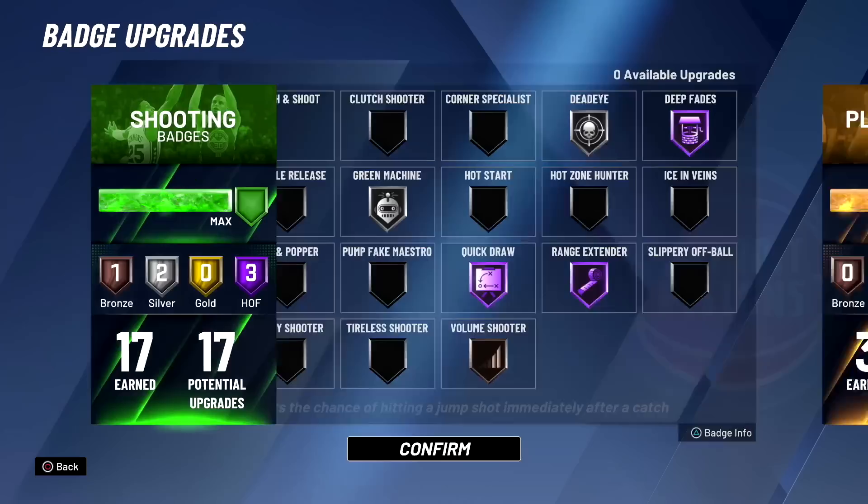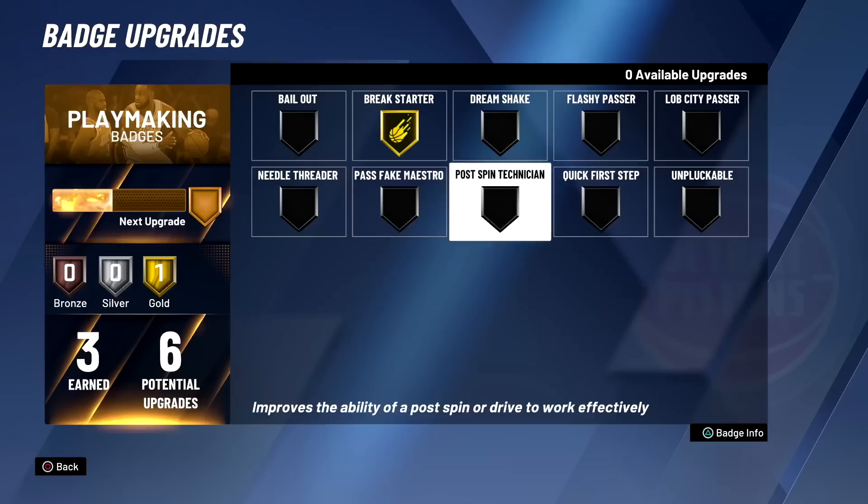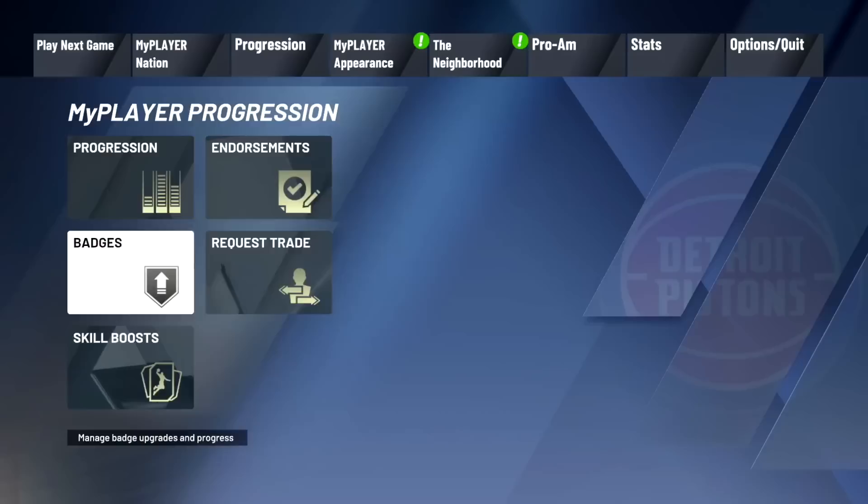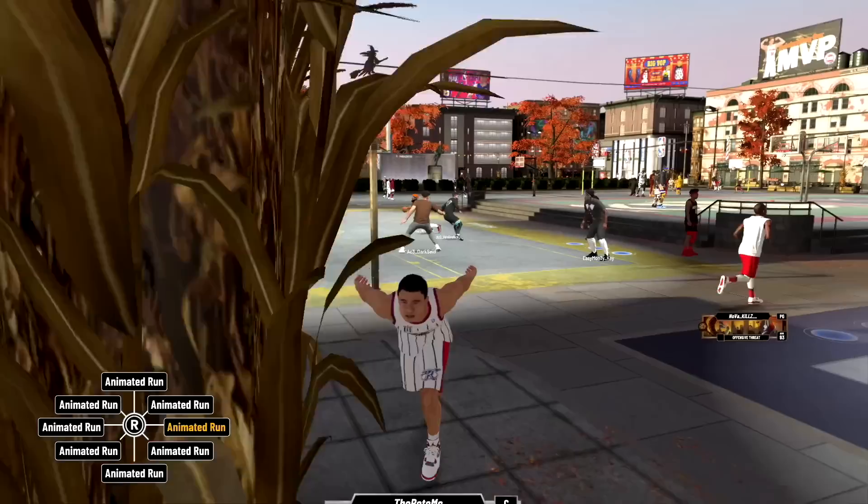I have to switch up the badges a little bit — not too much different though, same finishing badges. I switched up the shooting badges — I had catch and shoot and other stuff before but we're playing the 1v1 court so you don't need that. Playmaking badges I didn't max, just break starter. Post pin technician and quick first step would've been nice but we'll do without. For defensive badges I swapped interceptor for post move lockdown since there are no passes. Hopefully that's a good idea — I honestly don't know what to expect from the 1v1 court.